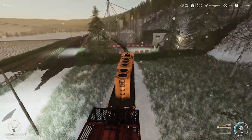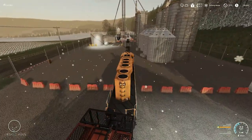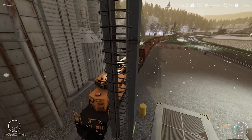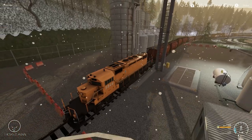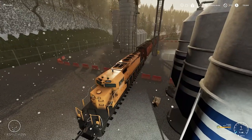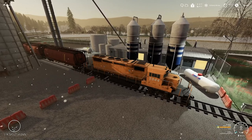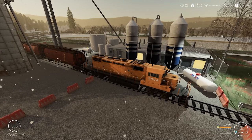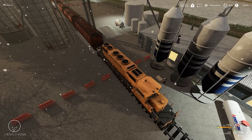Here's the ethanol plant — slow down, train, slow down. There we go. That's some good driving — I am a professional train conductor. Holy crap, look at that train, so many cars on here. I should get to the first car and open up the door. Let's see which car I'm on.